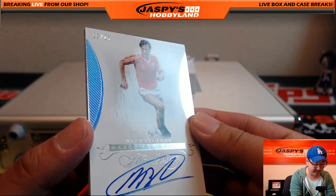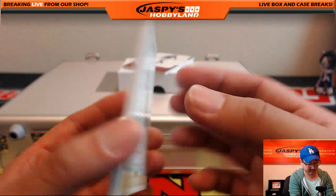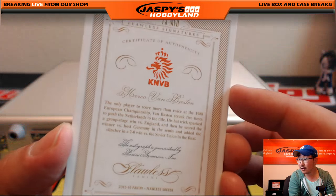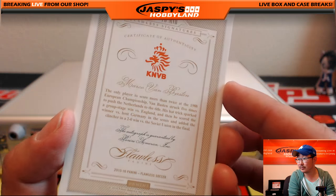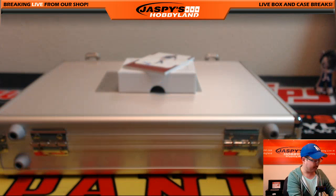15 out of 25 for the Netherlands — Marco van Basten autograph. Very cool. Bit of an old-school guy, right? Nice, for the orange.